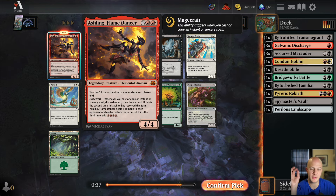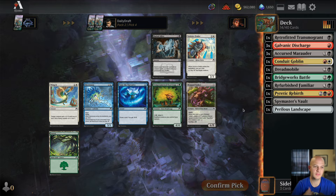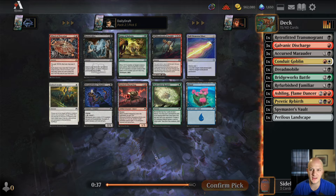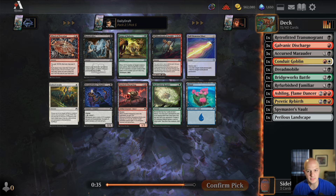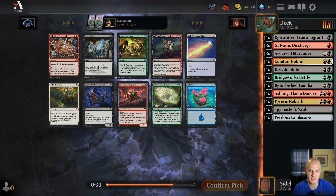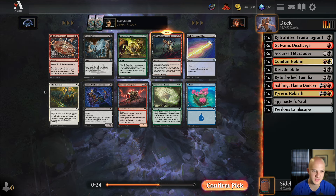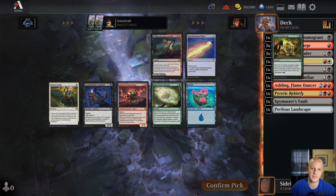I think this is a time we could take Ashling. I've passed on this card a lot, and with three Galvanic Discharges already and really nothing else to take in this pack, I think it's totally fine. It probably makes our deck. I'll take the Blood-Soaked Insight over Charge Bug. I don't think we're playing the Bridgeworks Battle — I obviously regret not taking Shigengar pack one pick one — but I'll take the red-black dual land with upside.